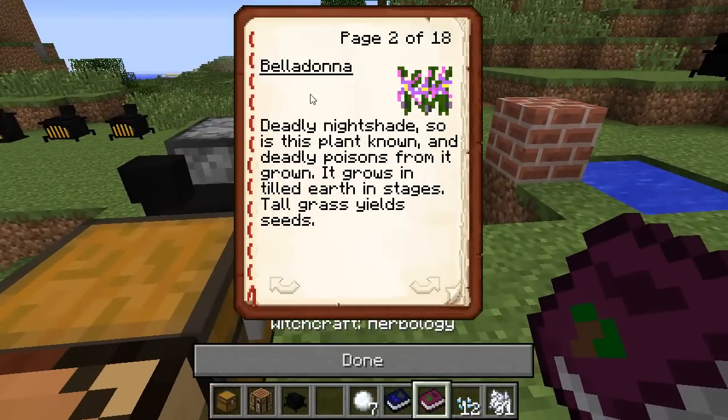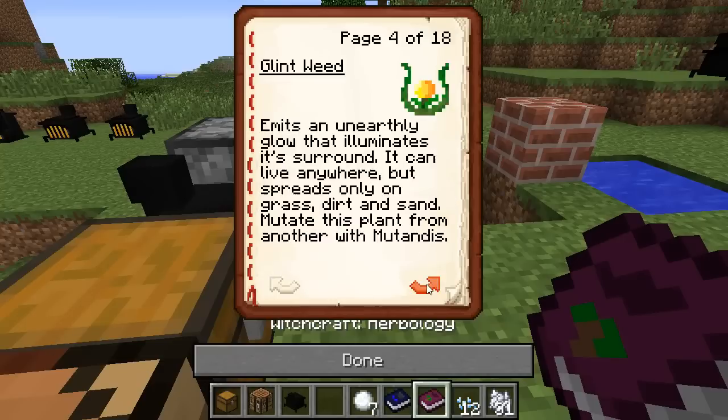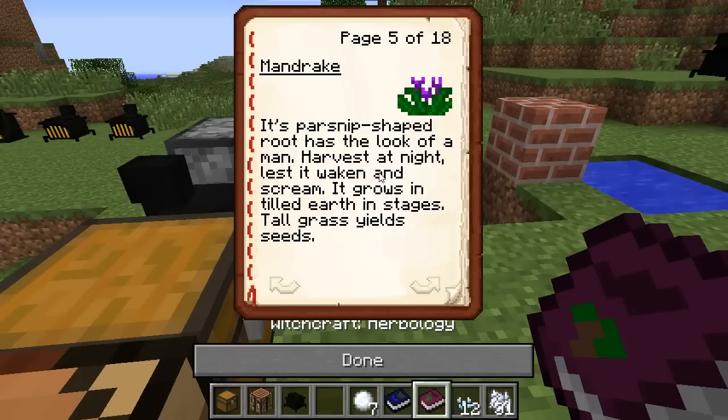The Herbology book tells you all about the different plants and how to get them. For example, it says the only way to get certain ones is to mutate them with Mutandis. For Mandrake it says: harvest it at night, lest it waken and scream.